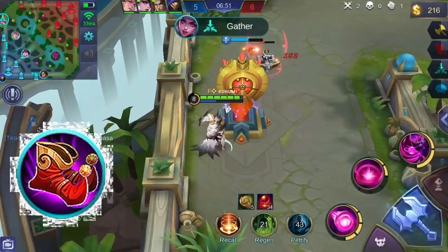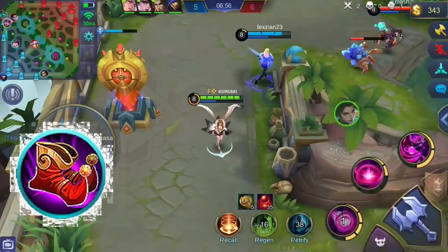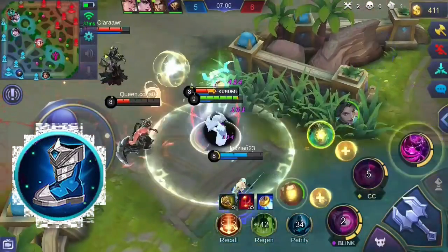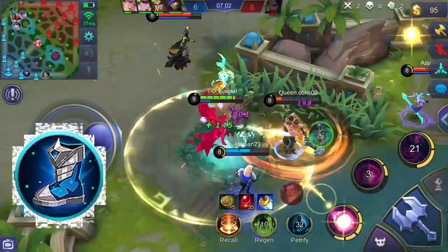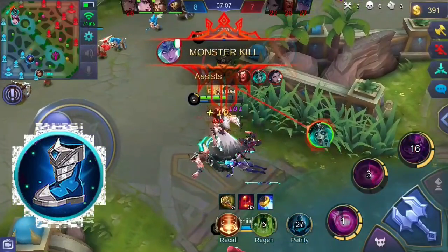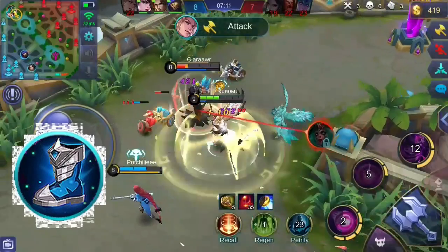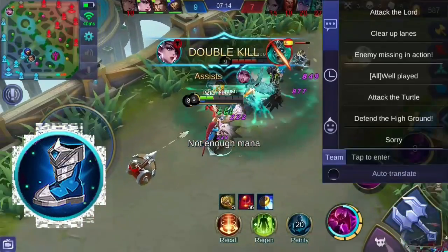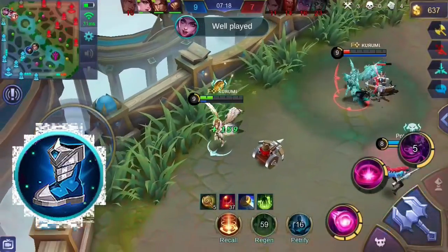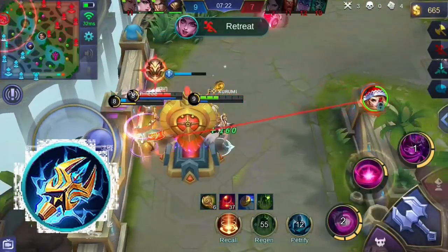You can consider buying Magic Shoes or Demon Shoes for Alice. Magic Shoes grants additional movement speed and cooldown reduction, helping you cast more of your first skill for burst damage and mobility. Demon Shoes grants mana regeneration and additional movement speed. Its unique passive grants percentage mana regeneration — Alice gains 10 mana every time she kills or assists in killing an enemy, and 4% mana every time she eliminates a minion. This helps her spam her skills without worrying about mana points.